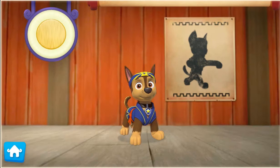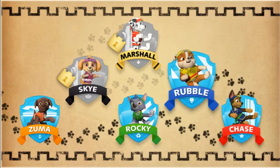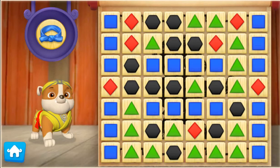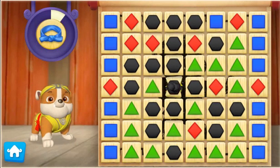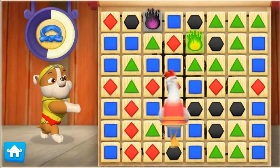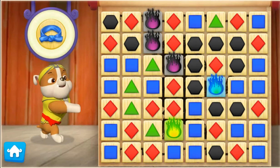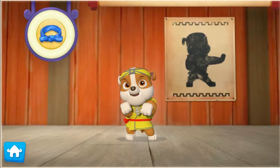We're getting closer to becoming Pup-Fu Masters! Let's help Rubble dig in and practice. Let's Pup-To-It! To help Rubble earn his Blue Belt, keep breaking groups of boards of the same color. Nice moves! Pup-tacular! That was an amazing break, Chickaletta! Awesome! Look at that chicken go — we helped Rubble earn his Blue Belt! Click on Rubble to reward him his Pup-Fu Blue Belt.